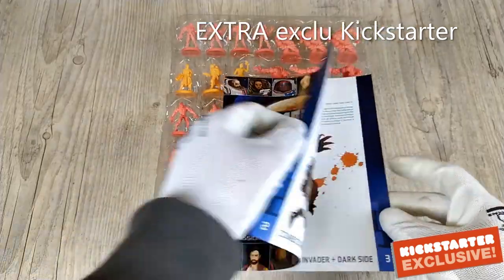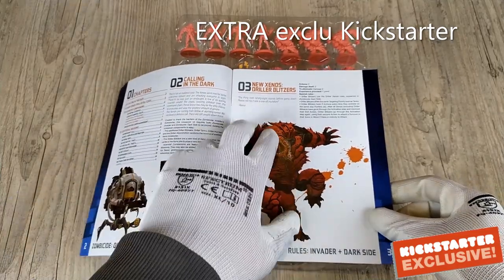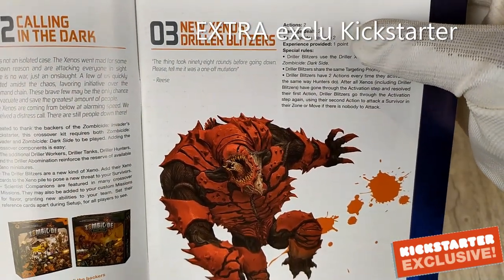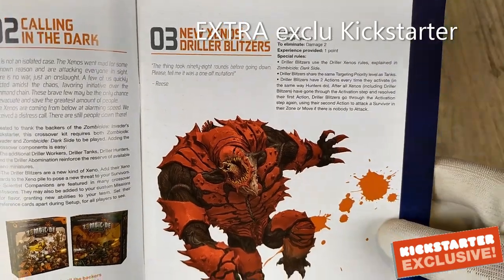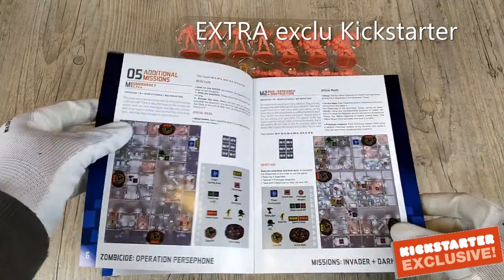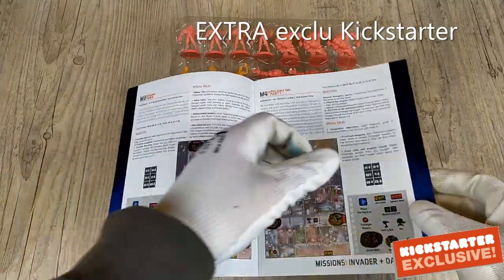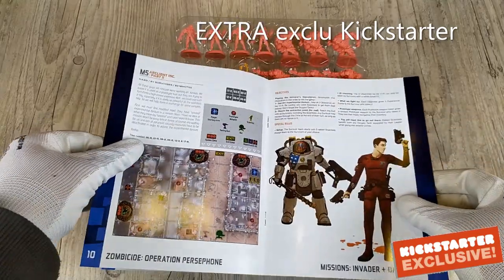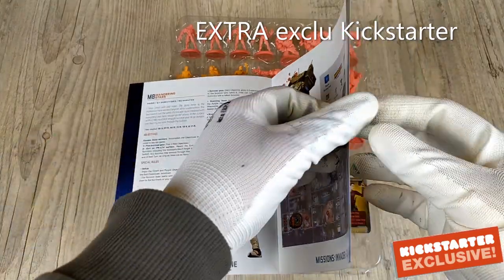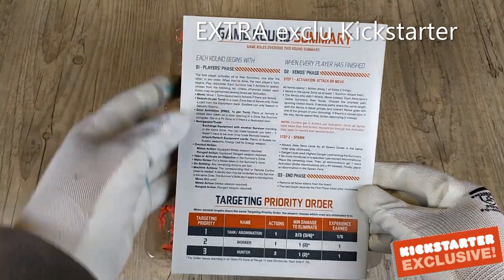Let's look at the book. We have a chapter resume, the story — calling in the dark — and a presentation of the new Xeno: the Driller Blizzard. It has two actions, two damage, two life points, and special rules. There are also rules from the Sciences Companion, additional missions starting with M1 Emergency Call, and at the back, the game summary.